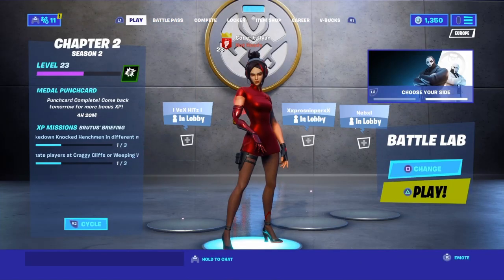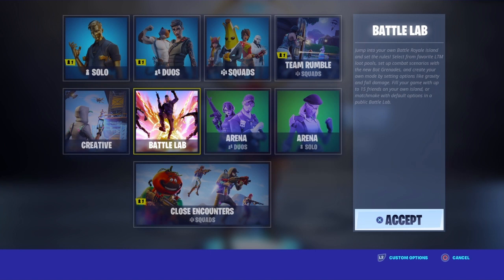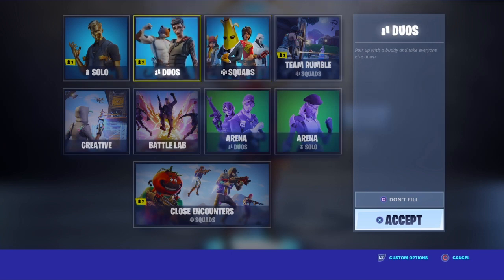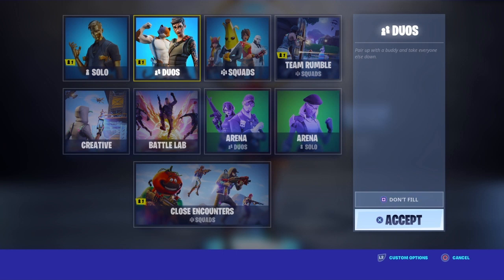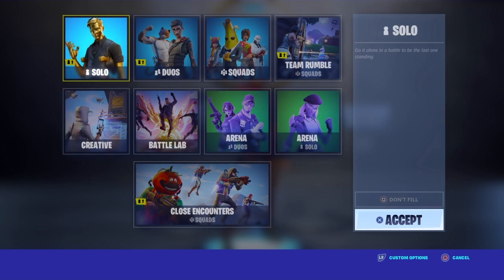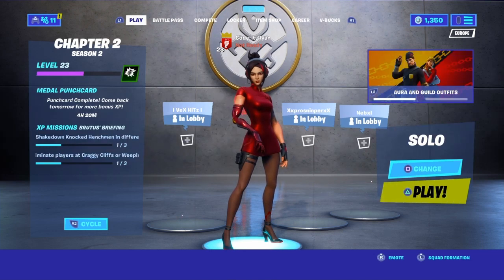I'm going to show you guys how you can get a golden secret V-bucks coin and show you a secret base location. You can find this coin in every single mode. I'm going to do it in Battle Labs first so I can get it without dying, and then I'll show you proof that it works in solos or squads. I'll pick one of the modes so it doesn't take too long.